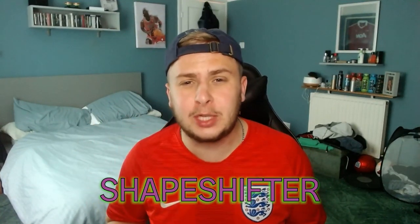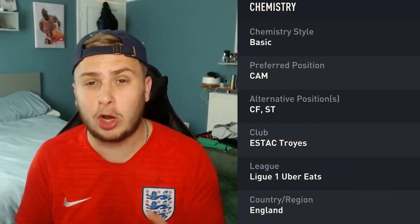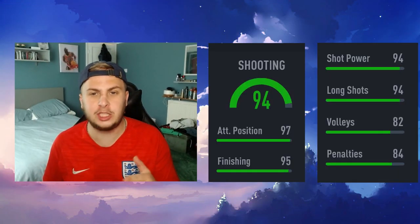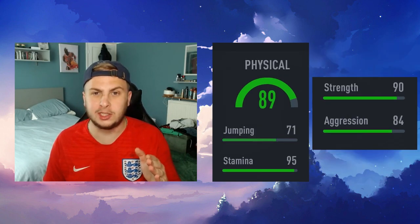Today we're going to be trying out the new shapeshifter Lumaker objective and seeing if he's actually any good. Just a quick overview: he's got 4-star 4-star, he can play CAM or striker, 94 pace, 95 finishing with 97 attacker positioning, crazy dribbling stats, and decent physical ones too.